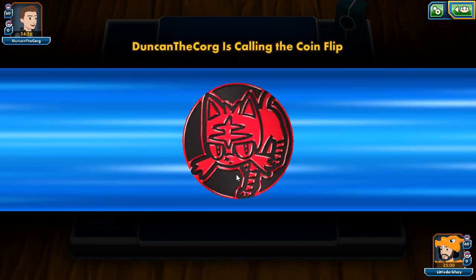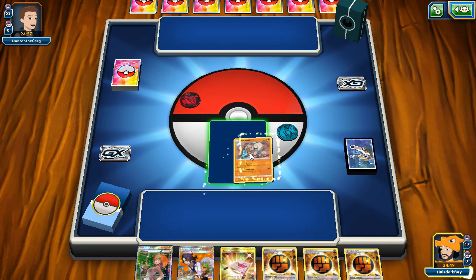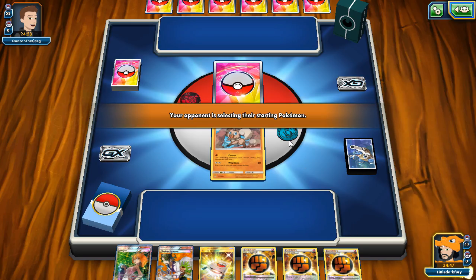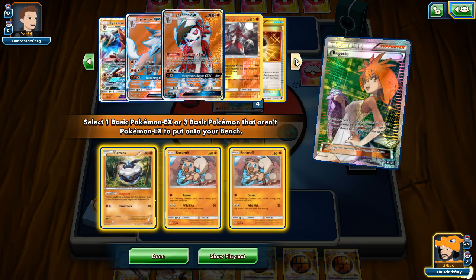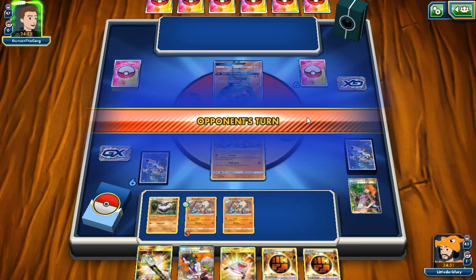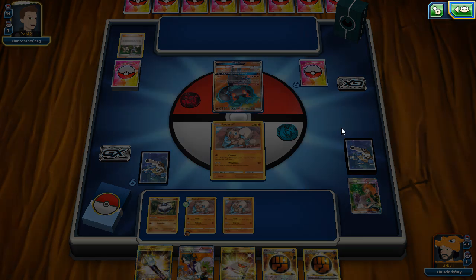New match — we win the coin flip. Our opening hand is decent; we don't mind losing Strong Energies since Carbink can synergize via Diamond Gift. It looks like our opponent might be playing a dark deck — Darkrai, which would be a great matchup for us. We Brigette for Carbink, Rockruff, and Rockruff. Crunch might be our best friend if they're playing Marshadow Box since that deck relies heavily on Rainbow Energy. Confirmed: it's Darkrai — our best matchup.